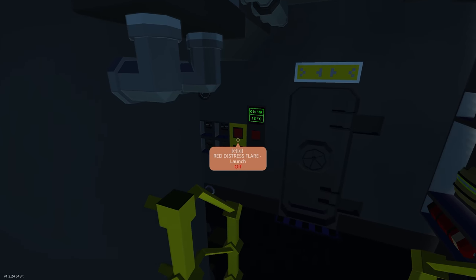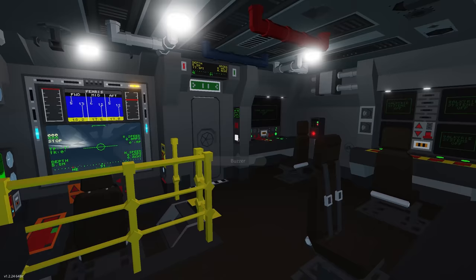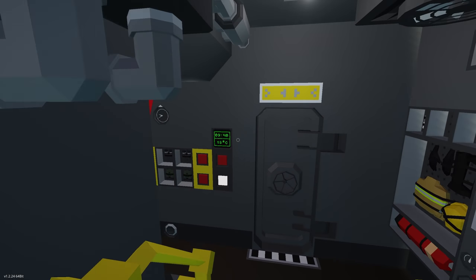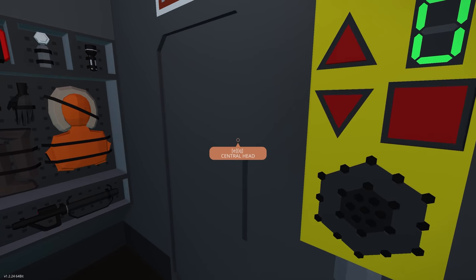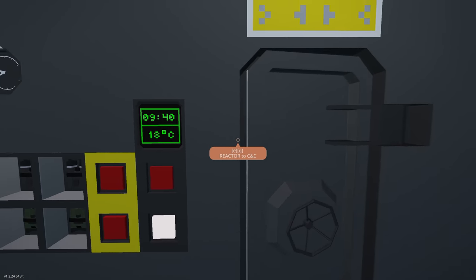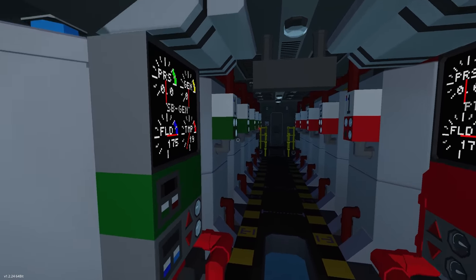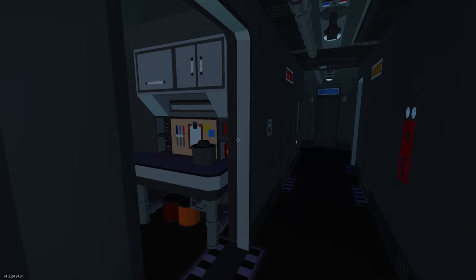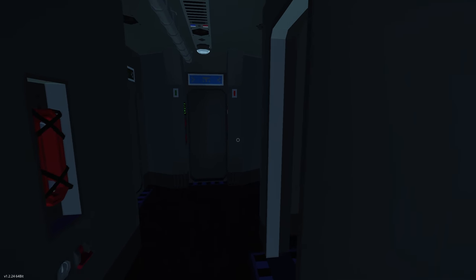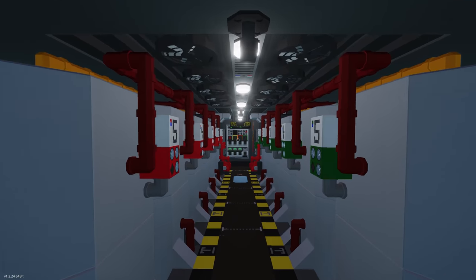Absolutely massive — look at all of this interior. The creator has done a fantastic job. There are toilets, and going through to the back we have the reactors — you can see the core down there. Beautiful. We've got lights, cabins, and the amount of detail the creator has put in here is spectacular. We need to get our reactor on and our generator on, then it should be producing power.